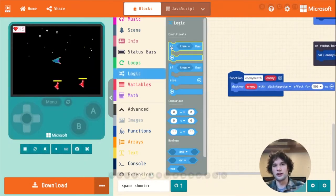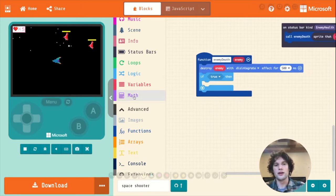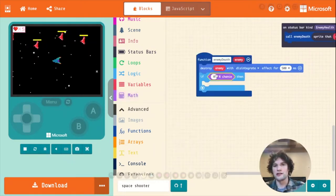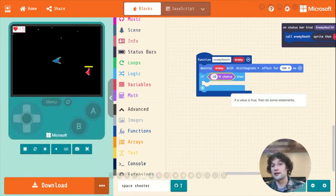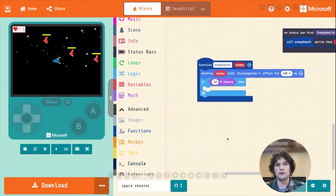I'm going to go to the logic category and drag out an if block. If blocks let us run code if and only if a certain condition is true. I'll go to the math category and drag out the 'percent chance' block. For the sake of testing, I'm going to make it kind of high — I'll say there's a 50% chance that a power-up is going to be dropped. We're going to add code in here for dropping a power-up.